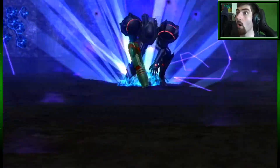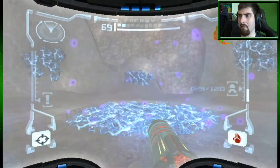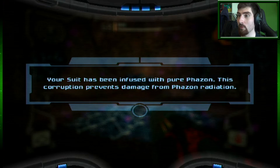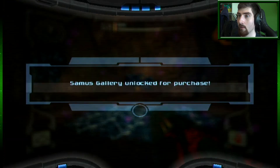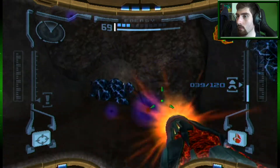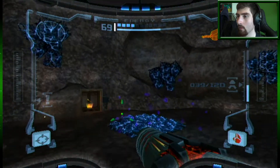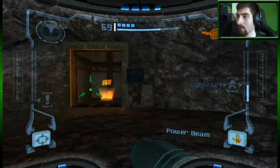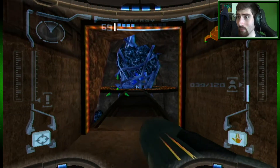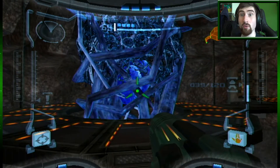Oh I was beneath it - and now my suit gets dark. Phazon Suit acquired! Your suit has been infused with pure Phazon - this corruption prevents damage from Phazon radiation. Gallery unlocked for purchase, yay. I no longer need to worry about the radiation. So I'm all gray now. This seems to be some sort of core area. I do have to end this episode here - don't forget to like and subscribe and I will see you next time, bye!